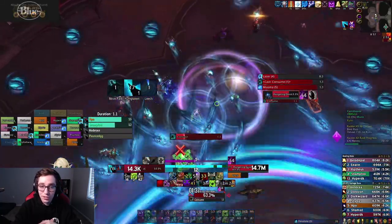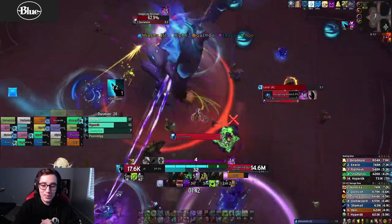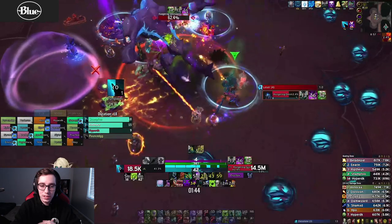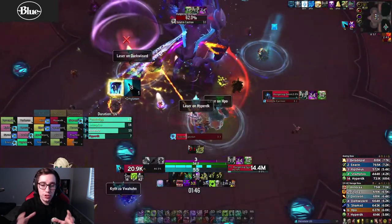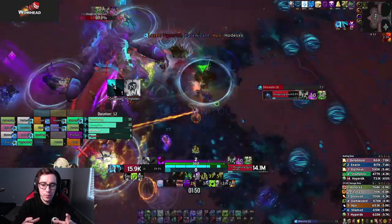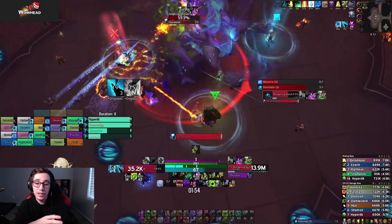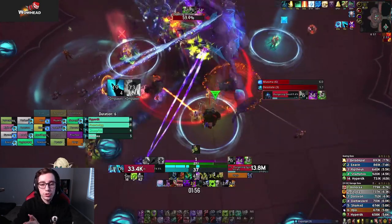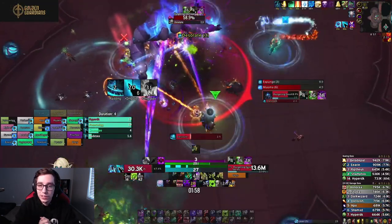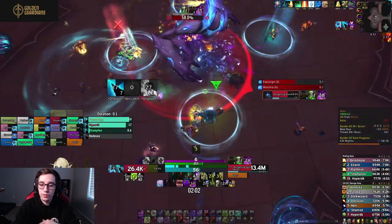Another great utility piece we have is Death's Advance. During the Consume you can just use Death's Advance and you're not going to get drawn in by the boss. Also during the Consume, AMZ can make a huge difference. With our strategy during the Consume, no one is actually soaking — all the players with miasma stand next to each other and you either Spirit Link them or AMZ them.